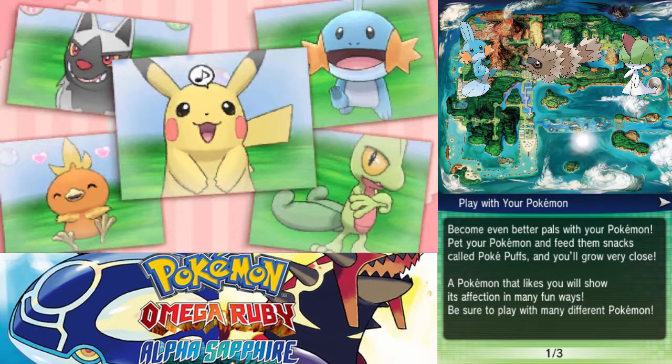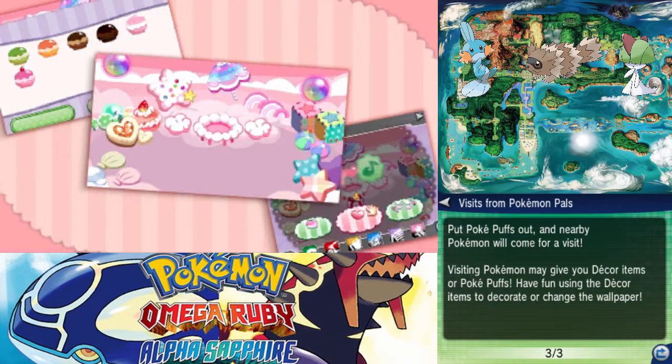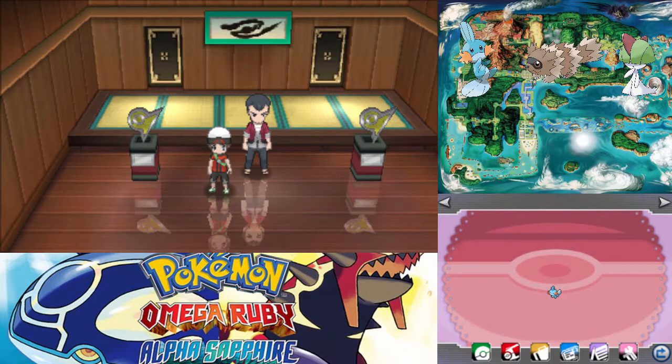Let's load this up — play with your Pokemon and become better pals. Pet your Pokemon and feed them Pokepuffs and you'll grow very close. Pokemon that likes you will show its affection in many fun ways. You can play these games: Berry Picker, Head It, and Tile Puzzle. You may also want to try entertaining it by calling its name or making faces. Earn Pokepuffs and put them out — nearby Pokemon will come for a visit and may give you decor items. This stuff is exactly the same as before.